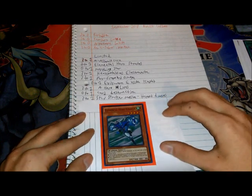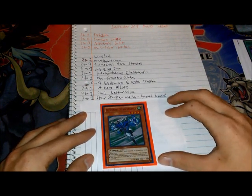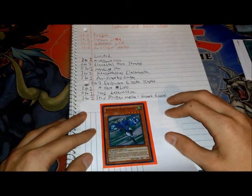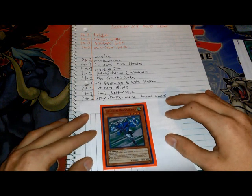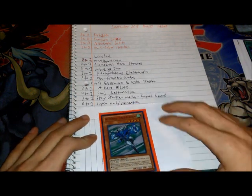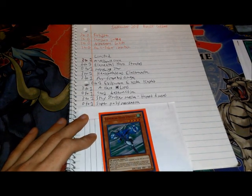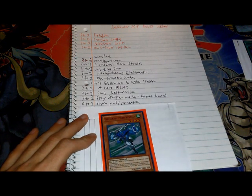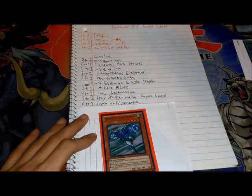Going from 3 to 1: Sky Striker Mecha Hornet Drones. Screw you, Sky Strikers! I don't see Engage yet — I don't think they touched Engage. A little disappointed in that; Engage is way too broken. Another card going from 0 to 1: Super Polymerization! I haven't seen that thing since the GX era. E-Heroes got a huge super buff — we got Stratos, we got Super Poly! Let's throw that random Morphing Jar in there too, because why not?